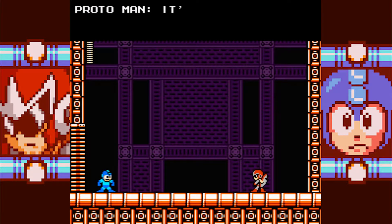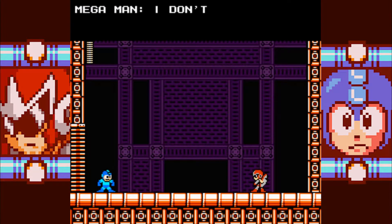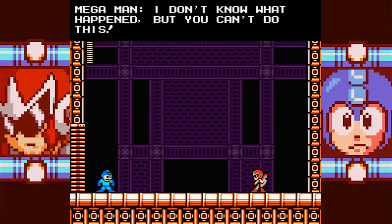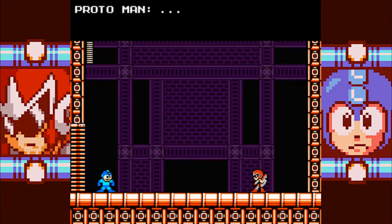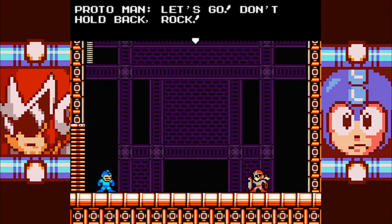Proto Man: 'It's not too late, brother. Join me. This world should be ours.' Mega Man: 'I don't know what happened, but you can't do this. Please, I don't want to fight you.' Proto Man: 'If you side with the humans, it seems we have no choice. Let's go. Don't hold back, Rock.'